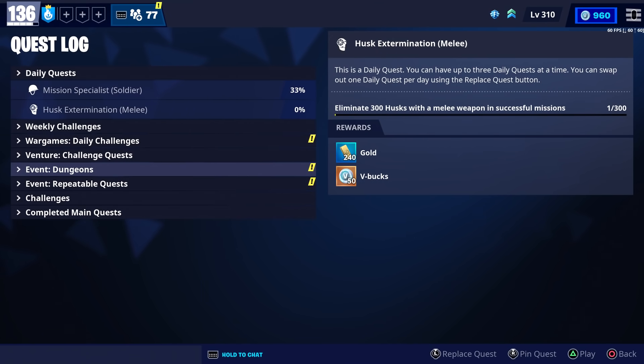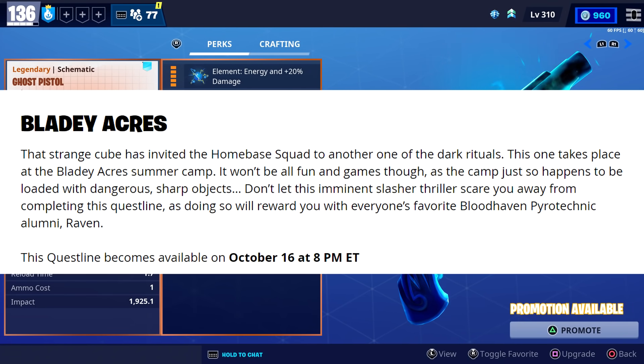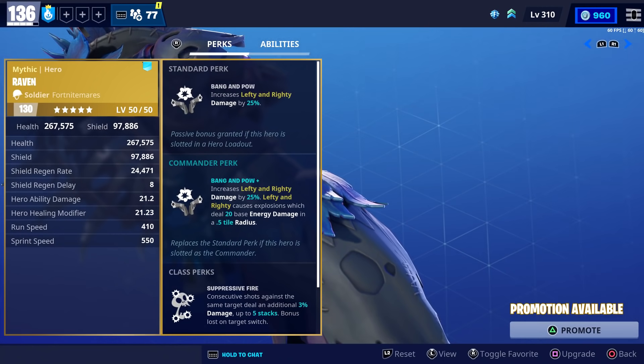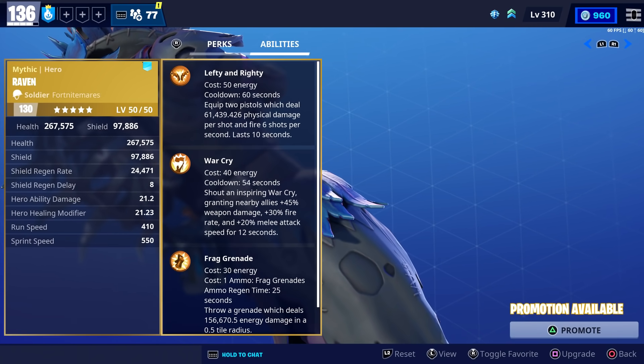Strange Cube has invited the home base squad to another one of the dark rituals, this one taking place at the Bladey Acres summer camp. The camp is loaded with dangerous sharp objects, but don't let this imminent slasher thriller scare you away from completing the quest line, as doing so will reward you with everyone's favorite Bloodhaven Pyrotechnic alumni, Raven. This quest line becomes available on October 16th at 8 PM.